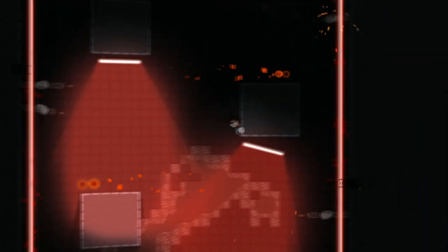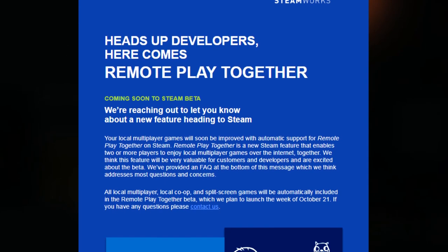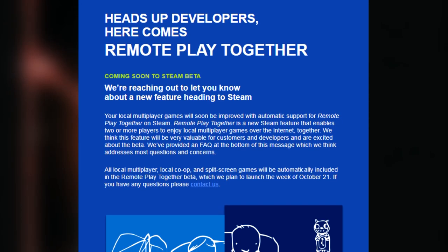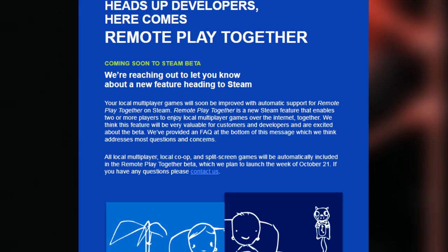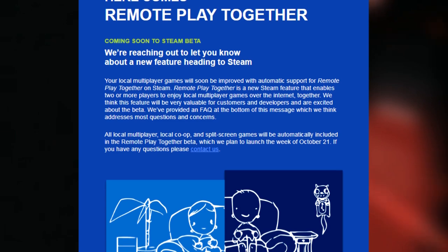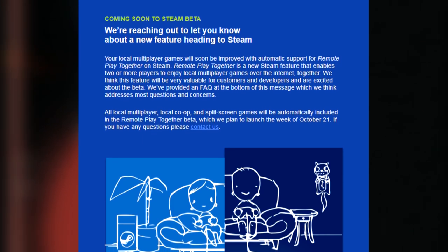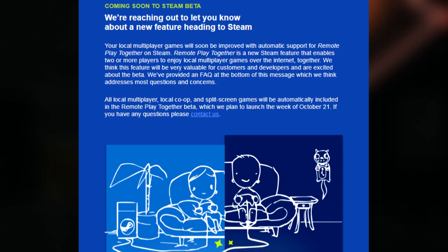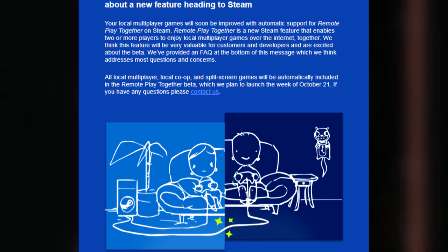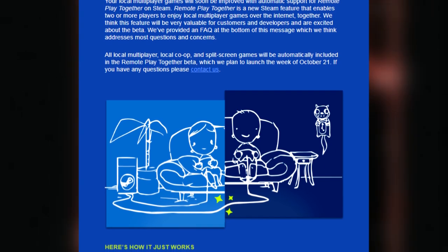Here is an official email from Valve. Heads up developers, here comes Remote Play Together. We are reaching out to let you know about a new feature heading to Steam. Your local multiplayer games will soon be improved with automatic support for Remote Play Together on Steam. Remote Play Together is a new Steam feature that enables two or more players to enjoy local multiplayer games over the internet, together. We think this feature will be valuable for customers and developers and are excited about the beta. All local multiplayer, local co-op and split-screen games will be automatically included in the Remote Play Together beta, which we plan to launch the week of October 21st.